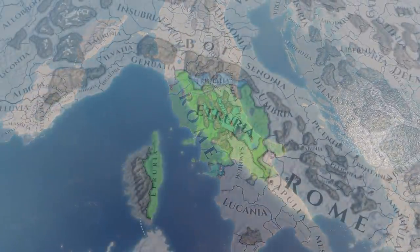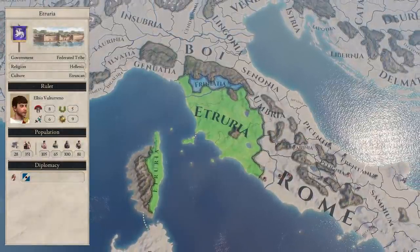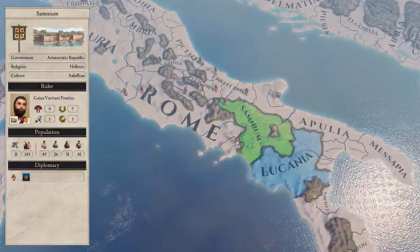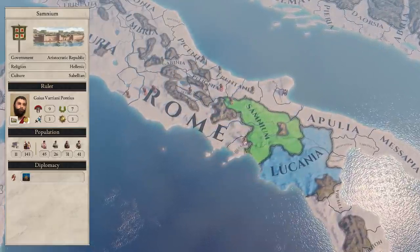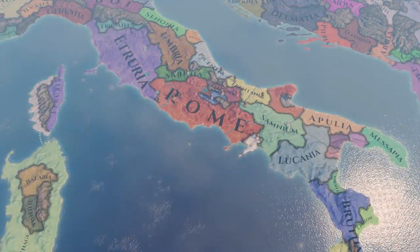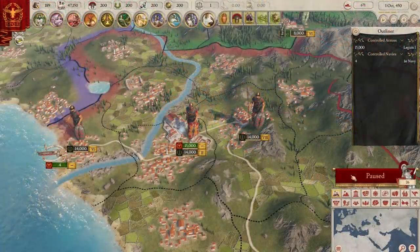They're not invincible though. The Etruscans and their allies closely match Rome for their size and population strength, as do the Samnites who are allied with Lucania. If Rome wishes to expand into these territories by force, it's going to need to ensure that both sides don't join together against them, else they'll be trapped in a war on both fronts against greater numbers.